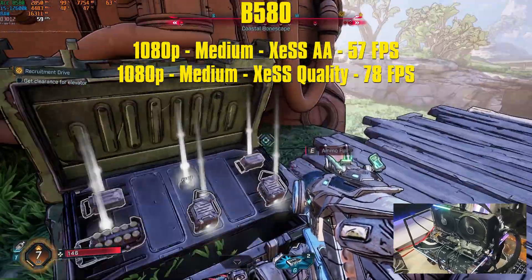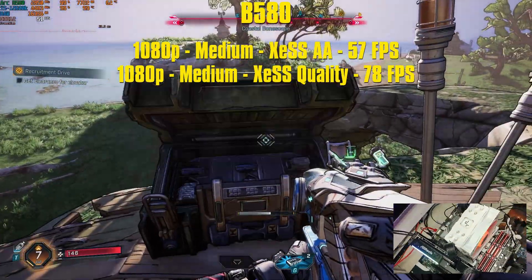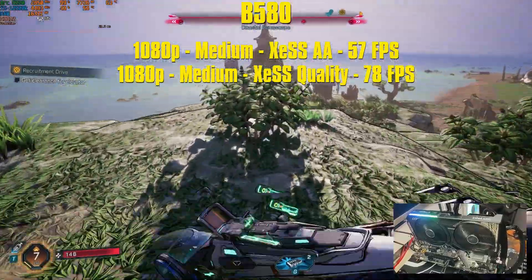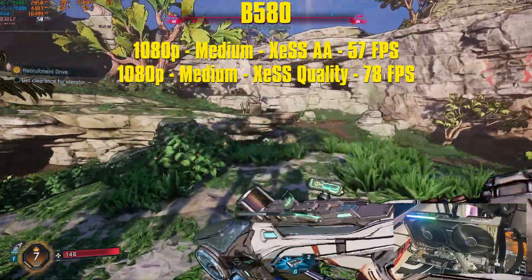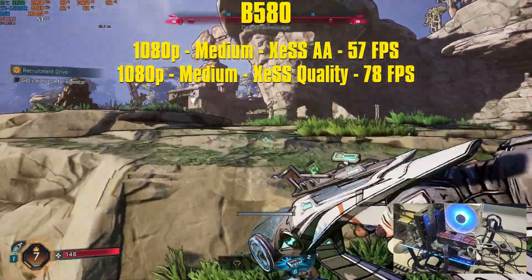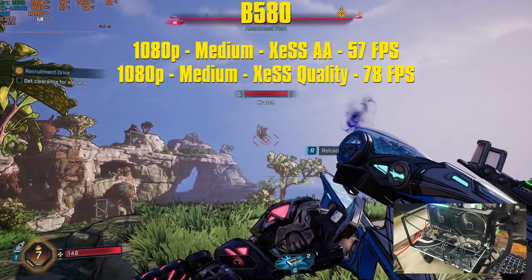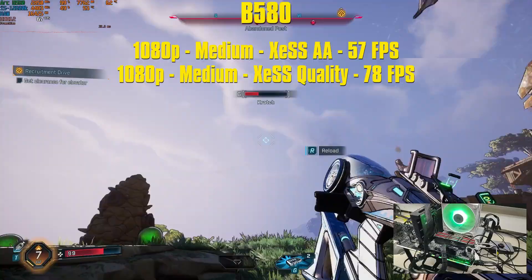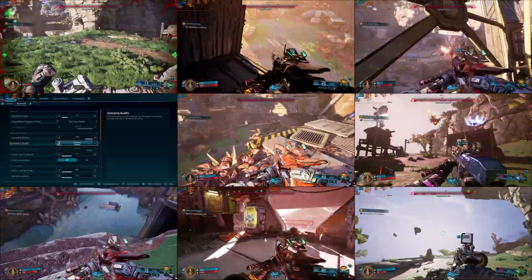Finally, the B580 with 12GB of VRAM. The extra VRAM won't make a difference for RAM usage but there's a performance jump. At 1080p medium settings with XCSS AA, we get 57fps — close to 60fps. GPU pegged at 99%, using 7.7GB out of 12, CPU mid-50s, 16–17GB of RAM. If you want over 60fps, drop XCSS to quality at medium settings and you'll get 78fps average with some moments over 80fps. The B580 is the recommended GPU per the proposed requirements, and it looks quite decent. Targeting high settings would likely require XCSS balance or performance to stay over 30fps.